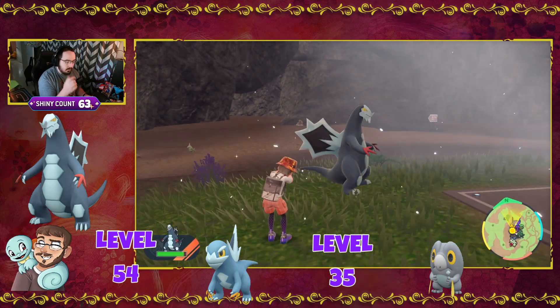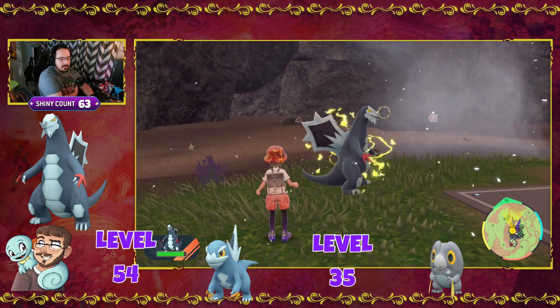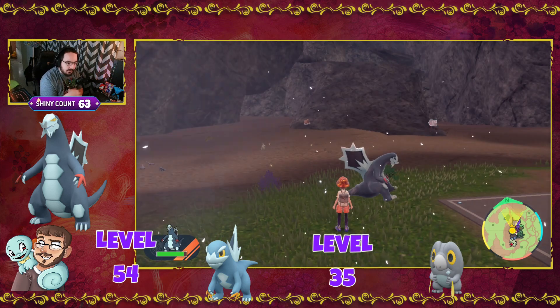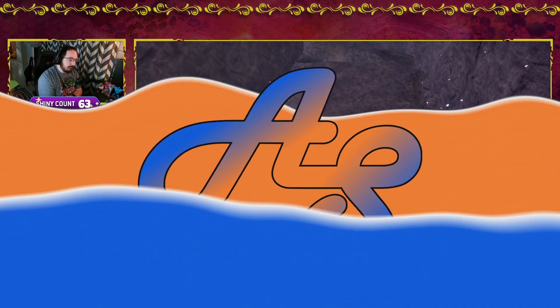So there you have it — that is the new pseudo-legendary, similar to Tyranitar, Salamence, or even Dragonite. Ours is paralyzed, but that shows you: you can catch Frigibax at the Dallezapa Passage. Level 35 is the first evolution and level 54 is the second evolution. I hope you guys found this video helpful. Be sure to leave a like if you did, subscribe if you're new — we still have more evolutions to cover in Pokemon Scarlet and Violet. If there's one you're particularly looking for, let me know down in the comments. I'll see you guys on the next one. Take care.